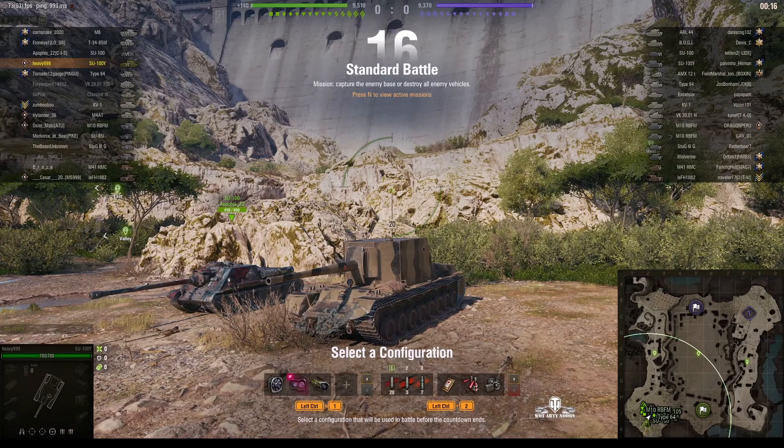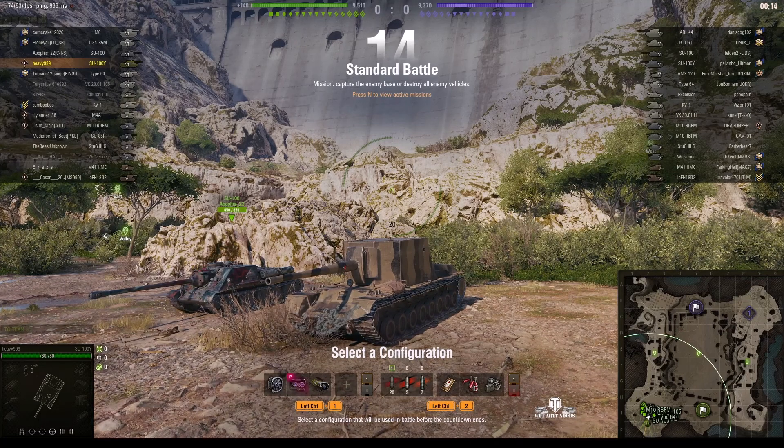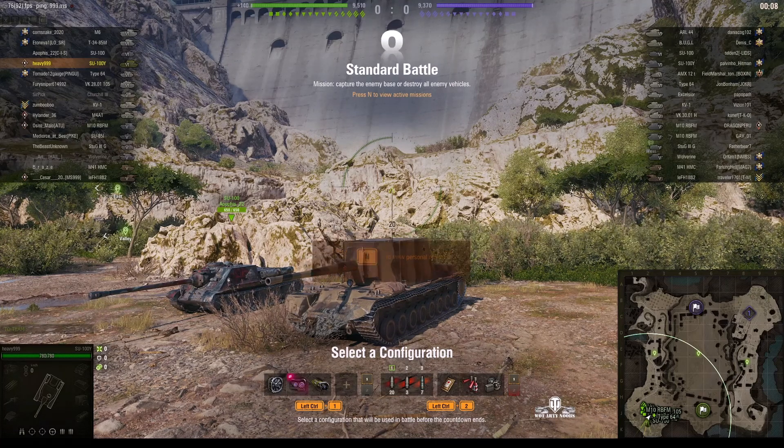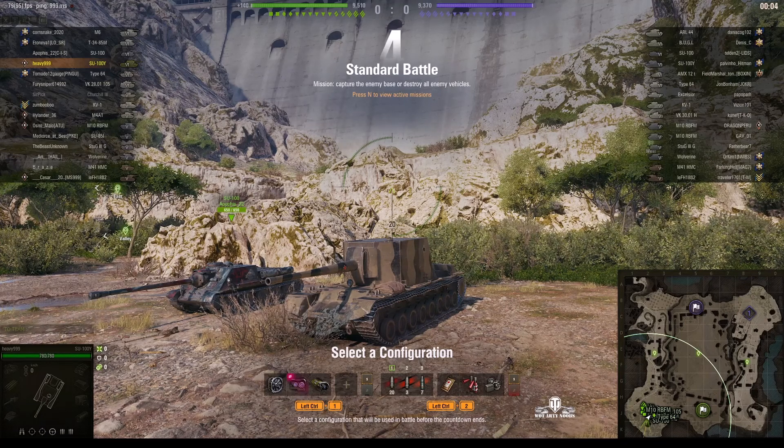Welcome back to WhatRTNibs for General Disturbance. This is an SU-100Y — the box tank. It's a tier 6 Soviet premium tank destroyer located on the southwest spawn, Ard Province. It's under the command of Heavy 999.